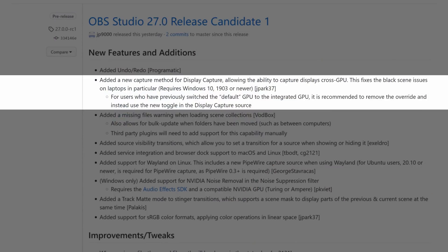The second fix adds a new capture method for display capture called Windows Graphics Capture, or WGC. This was previously added as a window capture source a couple of updates ago, which helped with capturing Vulkan games and UWP games, and is now available for display capture as well.